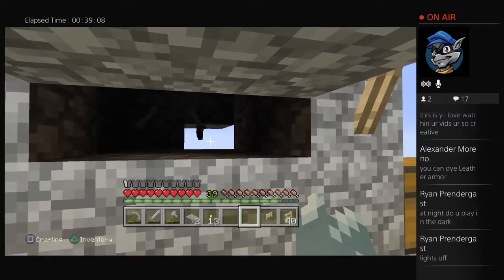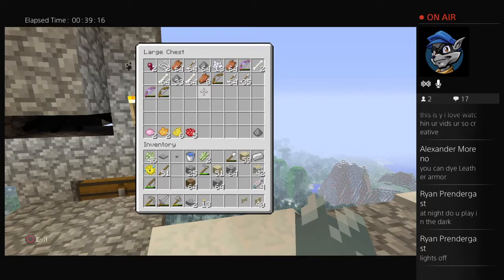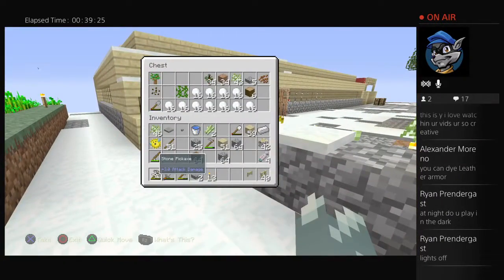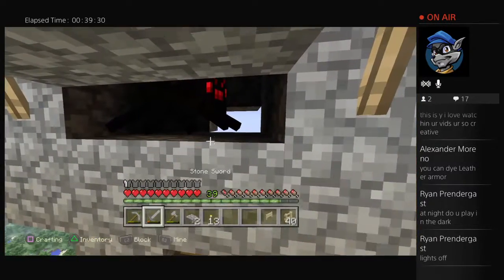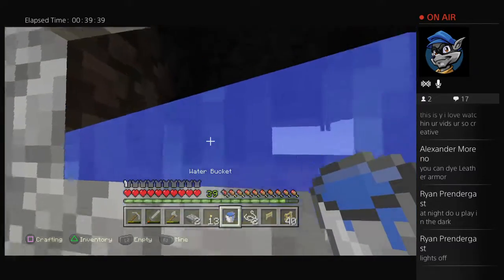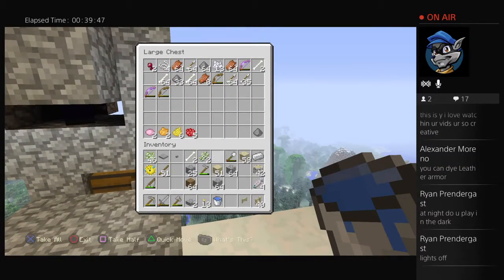I'm probably gonna AFK before next episode or something like that, so I can get string because we're super low on string and we need at least four string every episode for the wool. Speaking of the devil — give me string! Now if I place water here, am I gonna get it? Yeah, there we go. Alright. Maybe that glitch was worth it — probably, but possibly.